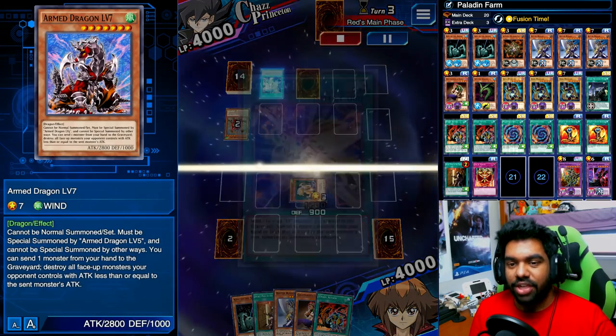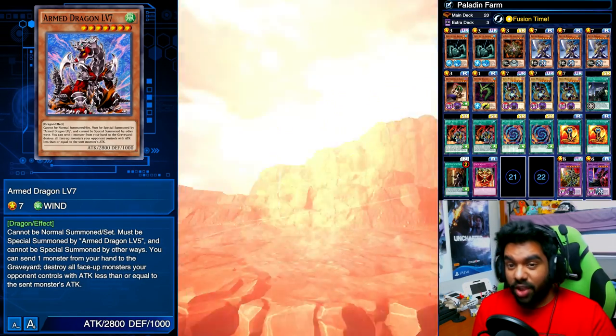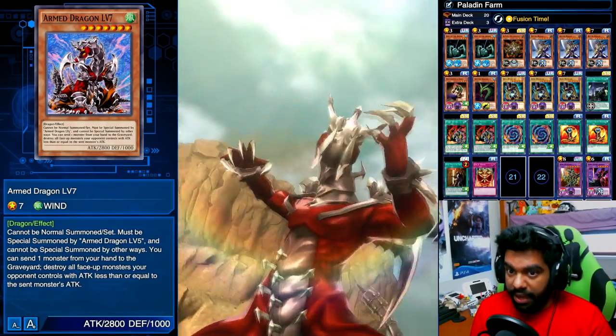So that's our play right now. As you can see, Chazz is doing some really crazy stuff — he's summoning Armed Dragon Level 7 on our turn 1. As scary as that might sound, it actually isn't a problem because of the fact that Dark Paladin can get so big.